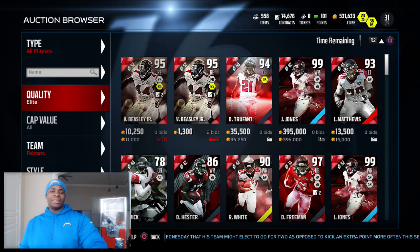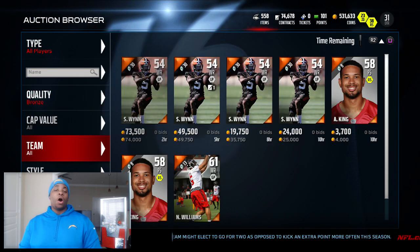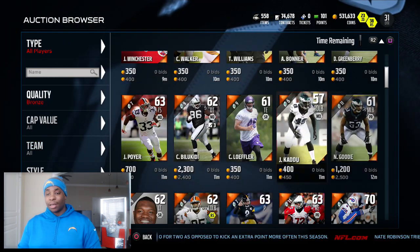Our next spin is going to be bronze. We got bronze and the number was 15. So we're going to change this filter to bronze and change the team to all — counting to 15 — and it's Najee. His stats look pretty good if you ask me.